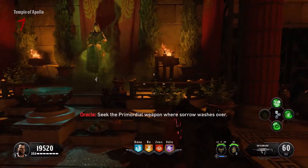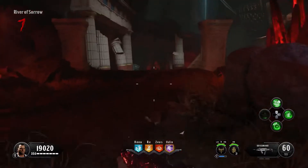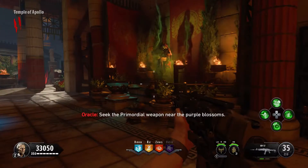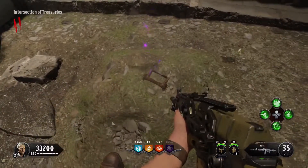The next hint is Where Sorrow Washes Over, and that is in the underground section near the Odin perk machine. The next hint is the Purple Blossoms, found in this location just by here — it will be on the ground.